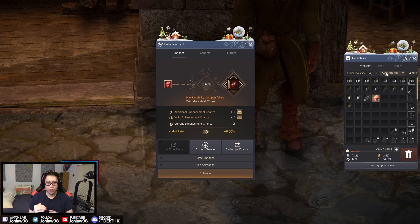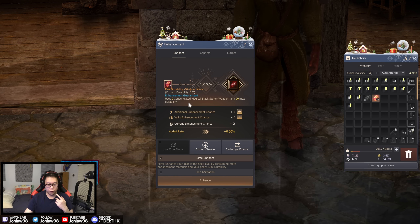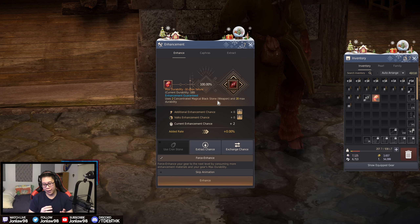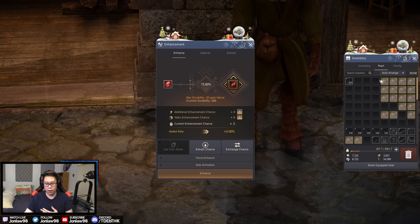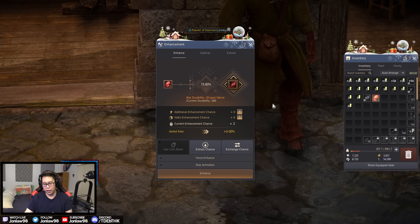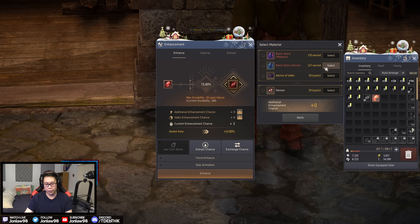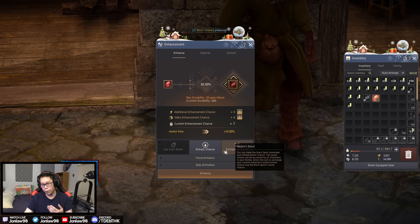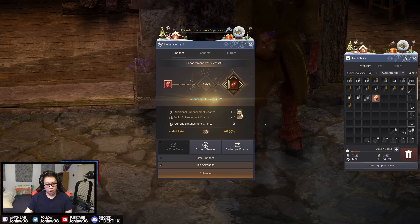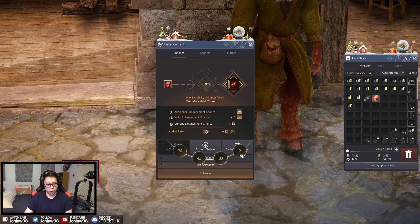Take the price of how much it would cost to force and then the cost of using the fail stack, and think: is it worth doing it? On average, for example, this would take two clicks. If I fail two clicks it would have been better to force, but if it doesn't fail then obviously it's better. In my case I'd rather save on durability since I don't have as many mem frags compared to black stones, so we'll do a bit of fail stacking and hope for the best.